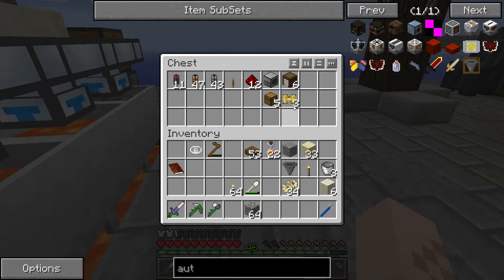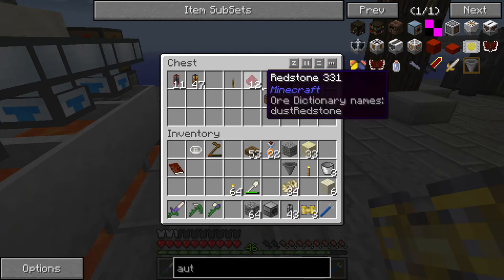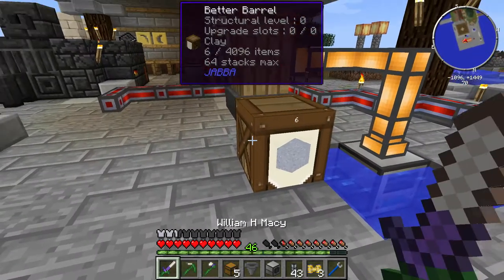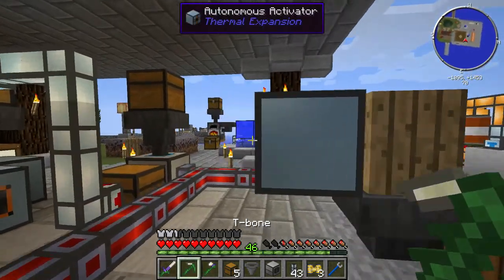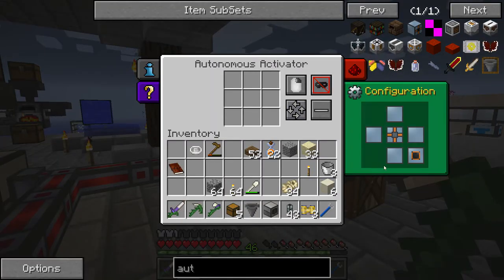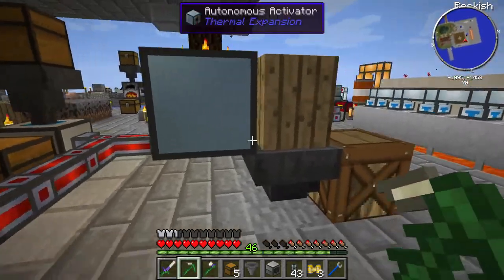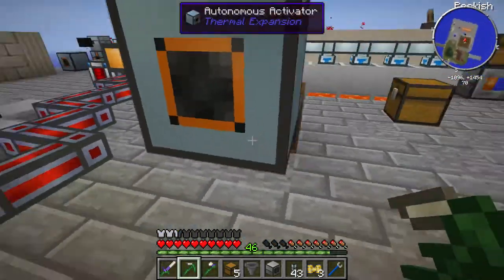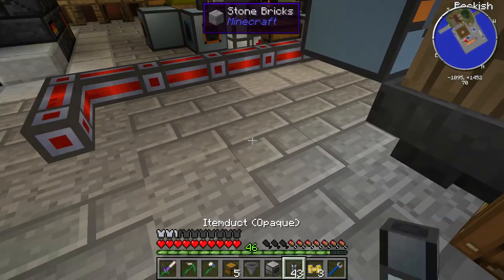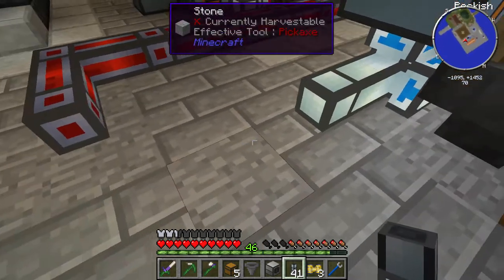We want to automate it a little bit further. We definitely want to keep this. I say we grab some pneumatic servos, some item ducts, grab this pulverizer - it's going to be the key part of this. We've got a hopper. Let's figure out how we want to do this. We want to pump dust into this thing. In order to pump things into an autonomous activator, you have to set up the input - blue is the input, and I think I set it for the bottom.